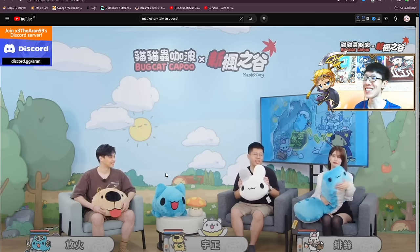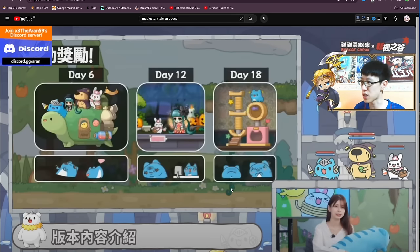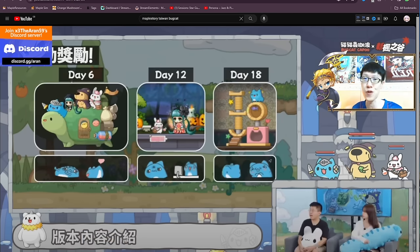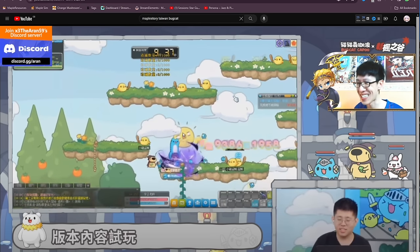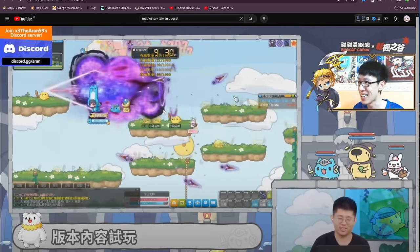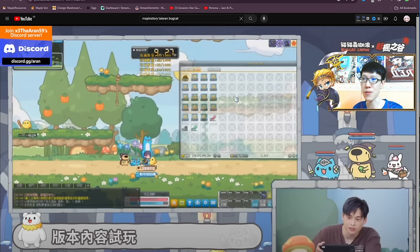The first assumption — credit to Steve for highlighting this from the TMS stream — is BugCat Capoo Part 2, because we never got Part 2, only Part 1. The way it works: you see BugCat, the dog, and the bunny rabbit, and you do a bunch of quests like killing a certain number of monsters to earn rewards — cosmetics, boosters, and exclusive collaboration items for free, plus cash shop items. There's also a medal and a little effect similar to the last BugCat version.